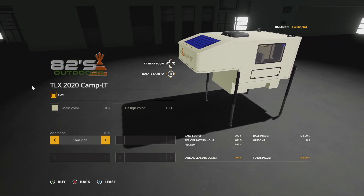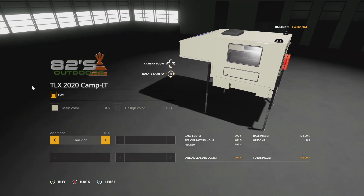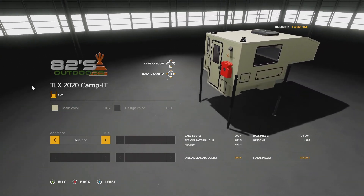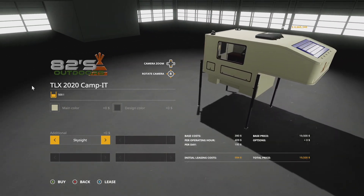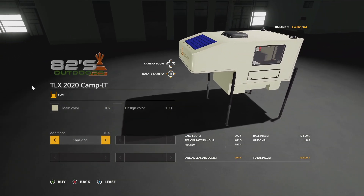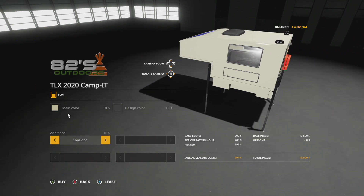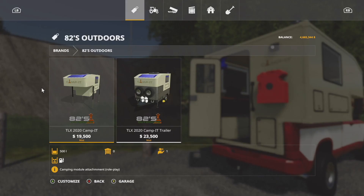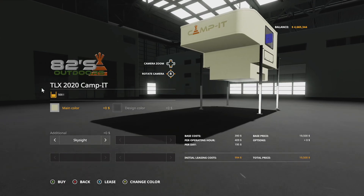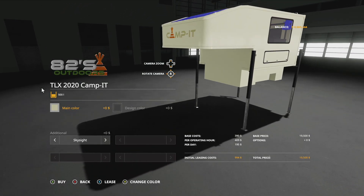This is the newest roleplay-oriented attachment for the TLX 2020. We've said for years a camper will never come to consoles — well today we've been proven wrong. This can be customized to do whatever you want. You can see it holds 500 liters — that holds fuel. These will hold 500 liters of fuel.